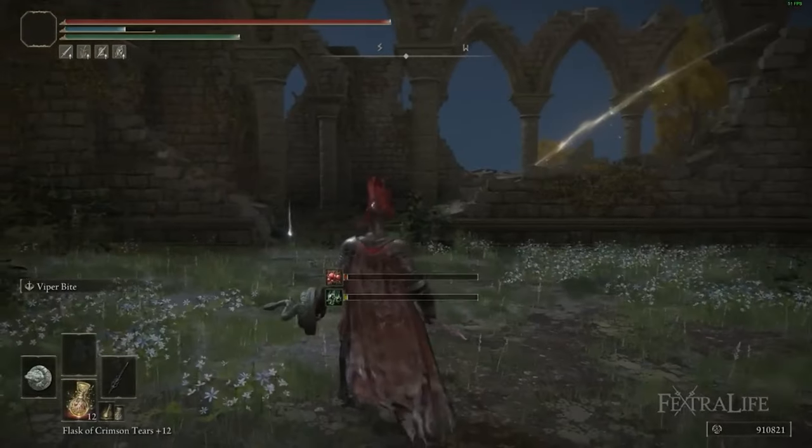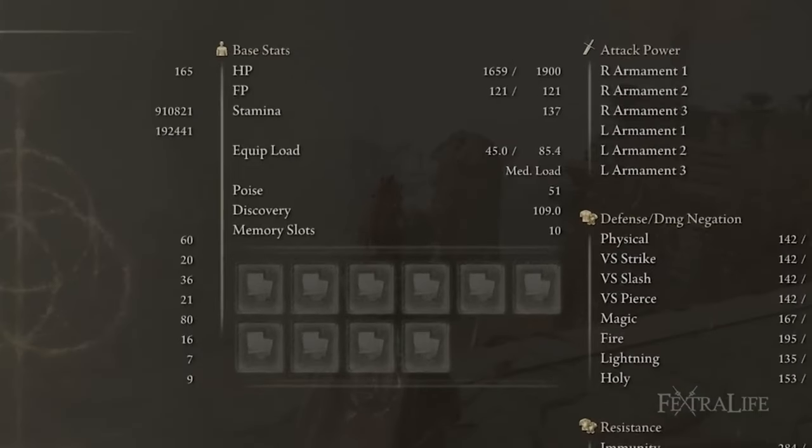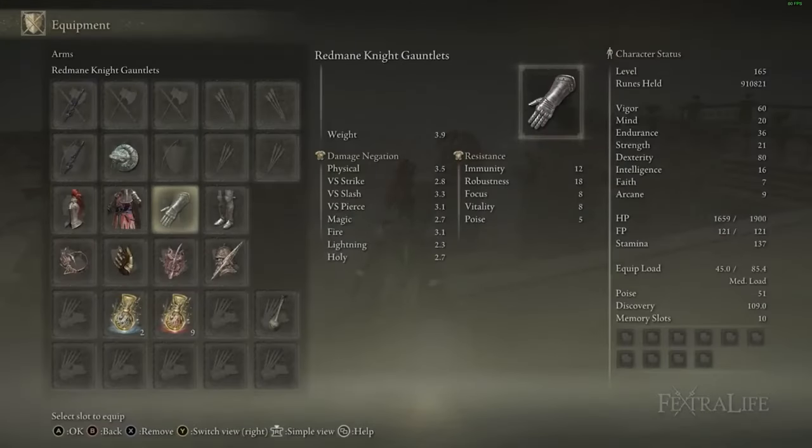Moving along to the armor I'm using for this build, I have the Redmane Knight set, and there are a few reasons for that. First and foremost is because the poise is 51. 51 is the minimum poise you want for this build because you are going to trade damage, and I'll get into that in just a second.